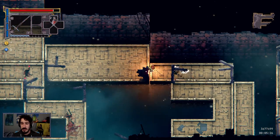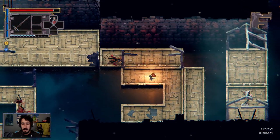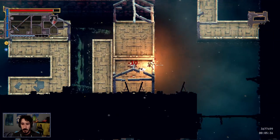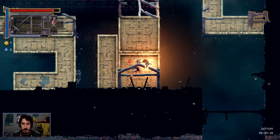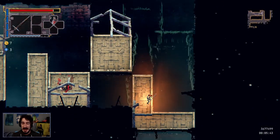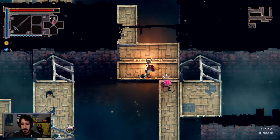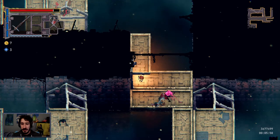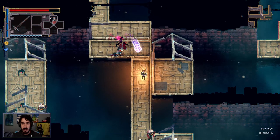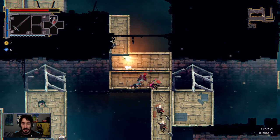I keep accidentally changing my weapons. I'm going to play carefully from now on — he says while recklessly endangering himself. That's my way. What is that guy? Did he freeze me in place for that? This is ramping up quite quickly in difficulty.